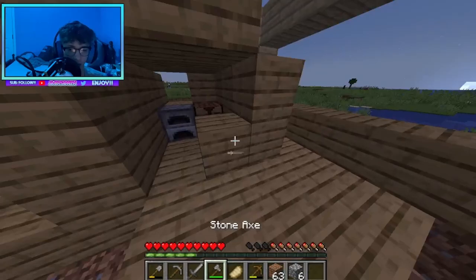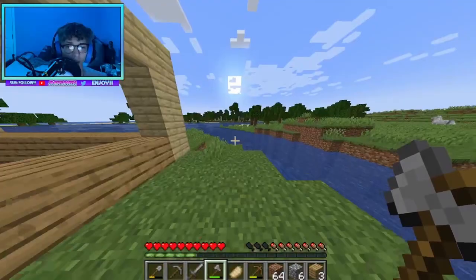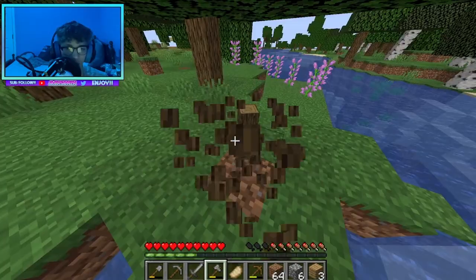To make glass I'm going to need sand obviously — I'm going to make the walls pretty much all windows. I do have to go get more wood. I don't need a whole lot of birch, but I need a decent amount of birch wood. Sorry about the face cam cutting off, but I'm back.